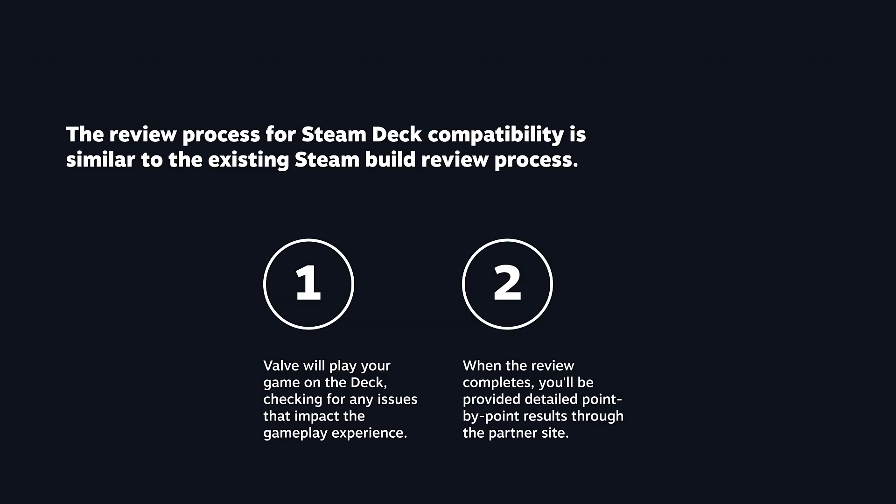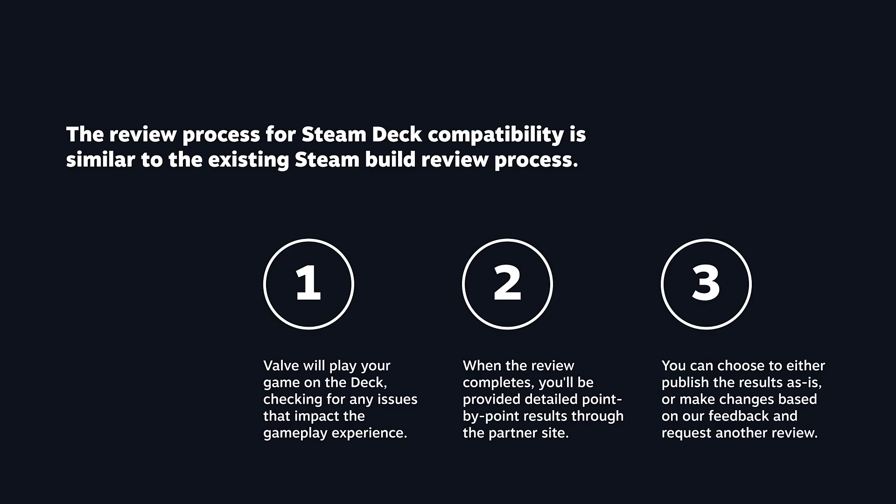Step two: when the review completes, you'll be provided detailed point-by-point results through the partner site that you can review. Step three: those results will be published within a week if no action is taken. Later on, if you decide to make some fixes to the issues identified in the Steam Deck compatibility review, you can always request another review of your game.